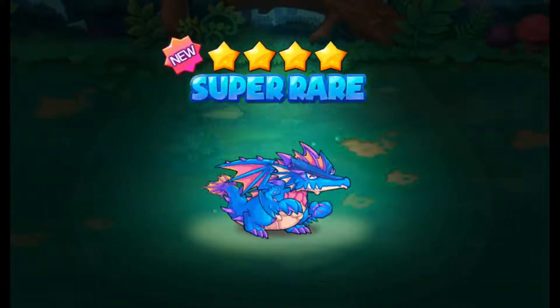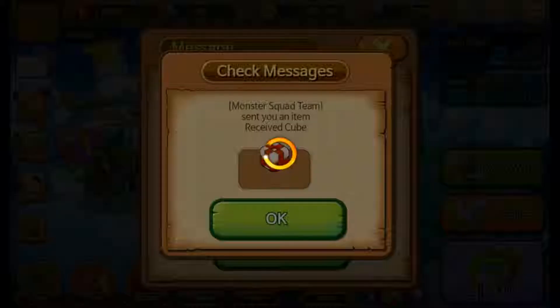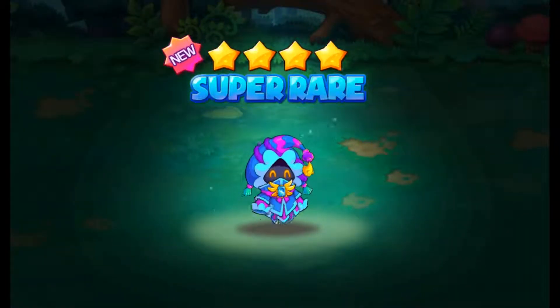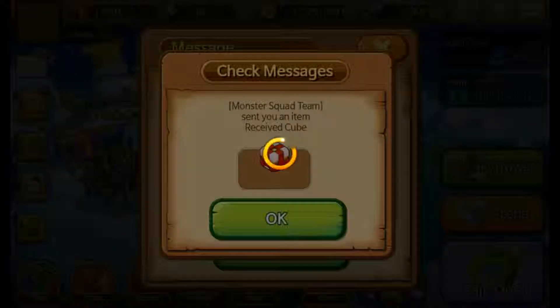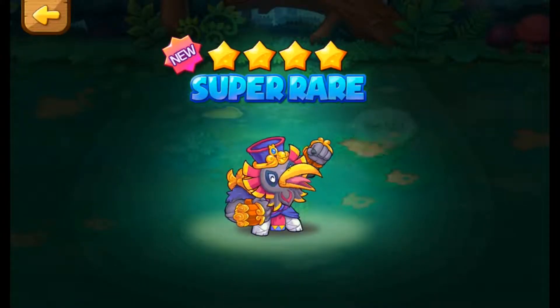Third one — four star water, I think you pronounce his name Dereptis. Another four star water, sea ghost. Four star normal.